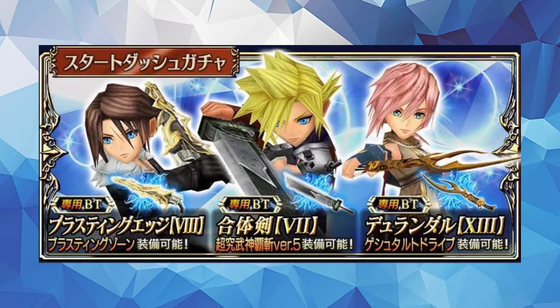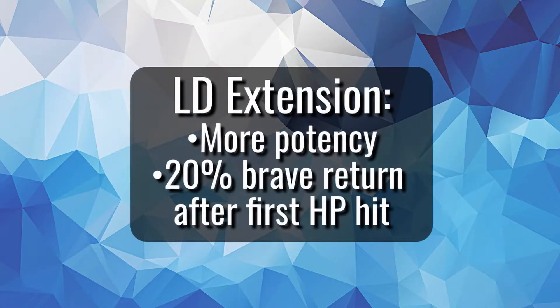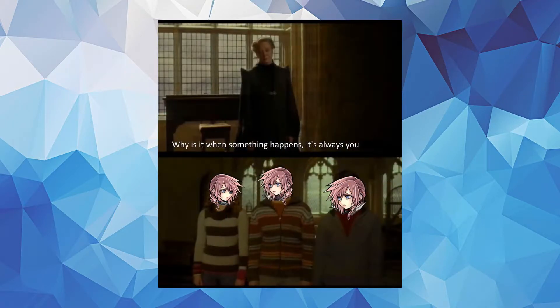Lightning has already received a rerun and LD extension as part of the Refresh Start Dash banner along with Squall and Cloud, so here's what she has in store. No second rework, and similar to Kuja, her LD extension is pretty minimal — consisting of a potency increase and 20% brave return after the first HP hit. Not a lot, but since that's her LD extension, it means she also gets her LD call then, and of course Lightning as-is is pretty good. Not all extensions can be winners — I'm looking at you, Kuja. Every time Lightning has gotten something new, she's done well in this game.